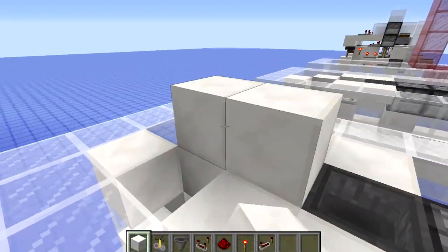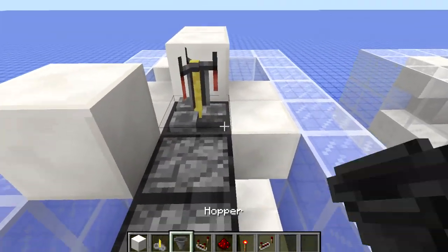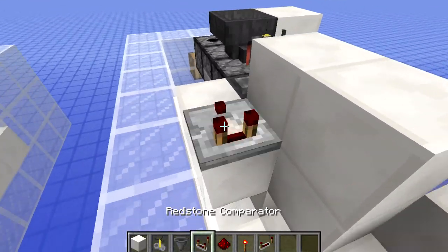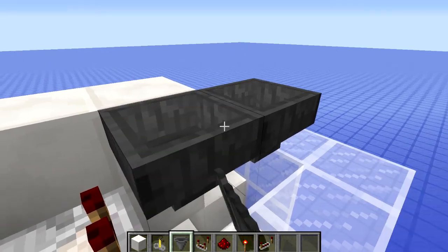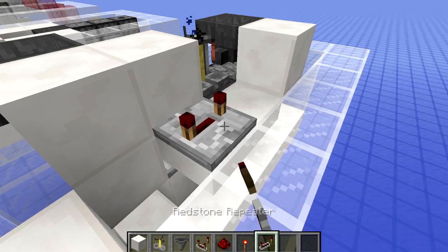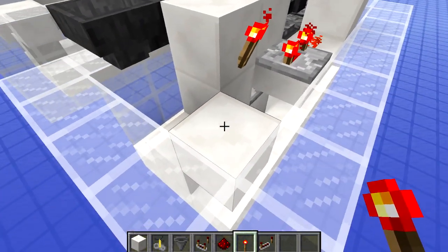Next, put two blocks here and another one at the front, then put the brewing stand on top of that hopper. Place a hopper facing into the brewing stand, then put a comparator here facing in this direction with a piece of redstone in front of it. Behind it put the two hoppers that face into each other. On the other side put a repeater on the fourth setting, a piece of redstone in front of it, then place two torches here and here.